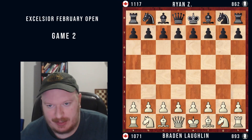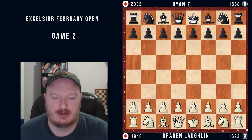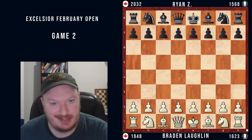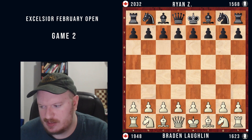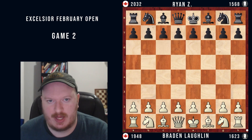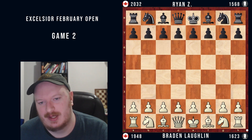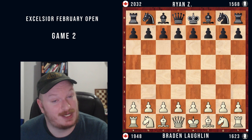Hey everybody, Brandon here. Welcome back to another video. Today we're going to be covering round two of the Excelsior February Open. I am playing against Ryan Z and I'm playing with the white pieces. I have previously played Ryan once at this point and that game was going my way — I was up a piece and I blundered mate in the middle of the board, which was not great. So I'm out for revenge.